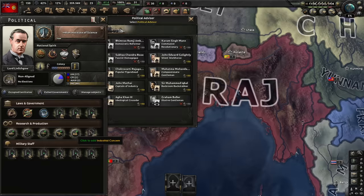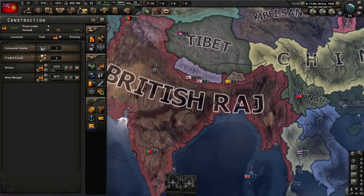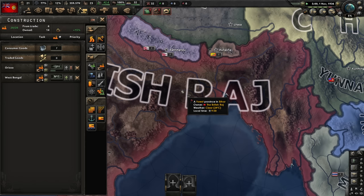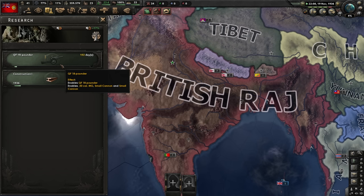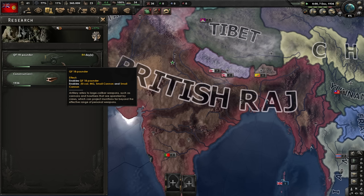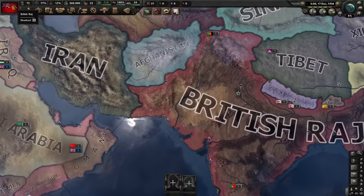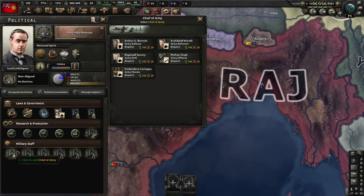Sweet — extra research slot, which is required because we start with two and I think we can get three more from the focus tree. Let's grab the stability advisor, and our next pick should probably be chief of the army so we can start getting some army experience. I'll build one or two, maybe three civilian factories, then slowly convert into military. Using a 25% bonus from the research group to get artillery early — tanks are not really viable, so artillery will be my damage source, plus air.